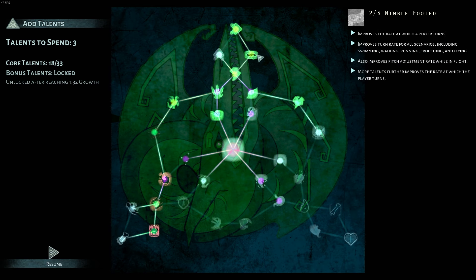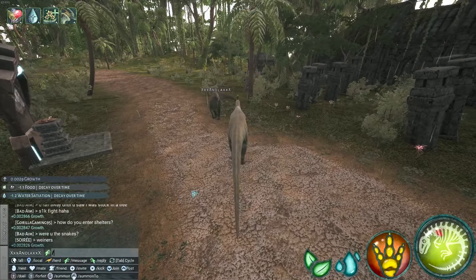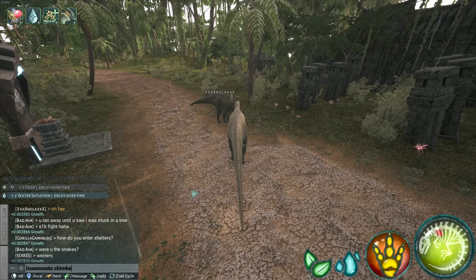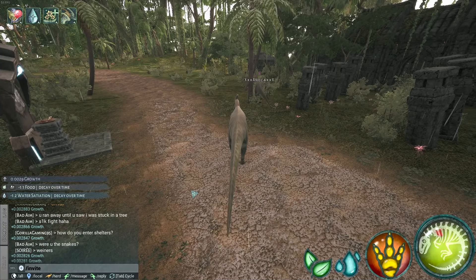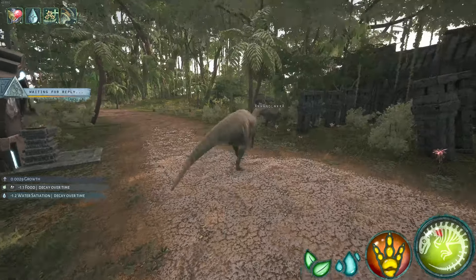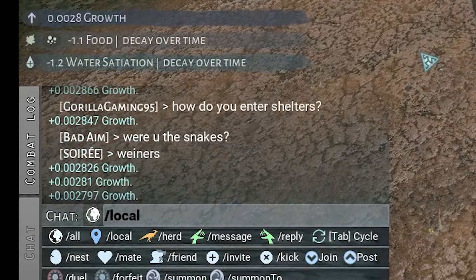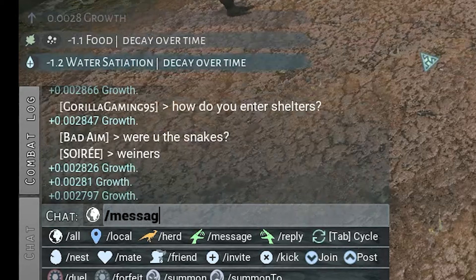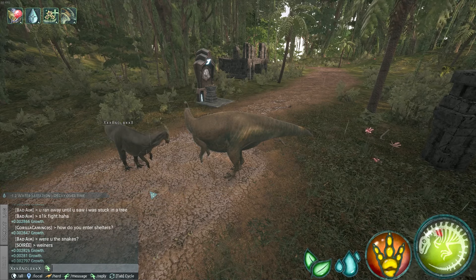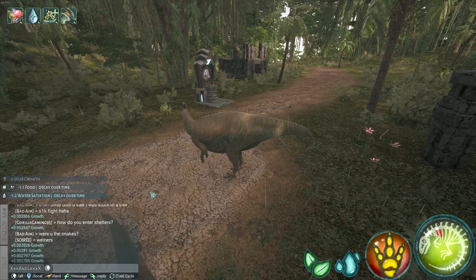To put in talent points you just click them — maximum three times. If you have a group open you can invite people and summon them. You can invite people by typing slash invite and then their name in chat. To change between chats, type slash all, slash local, or slash herd/pack depending on whether you're an herbivore or carnivore. For a private message, type slash pm and then the name. You can also tab through these chats by pressing tab. All speaks to everyone in global chat, local is your immediate area, and herd is for people in your group.